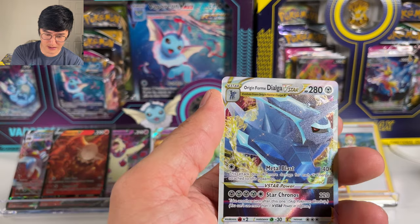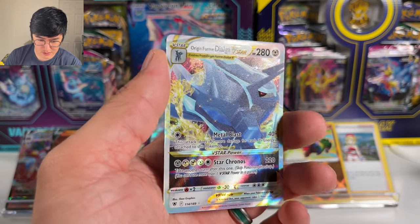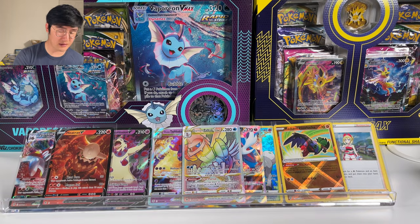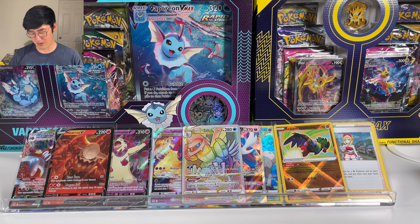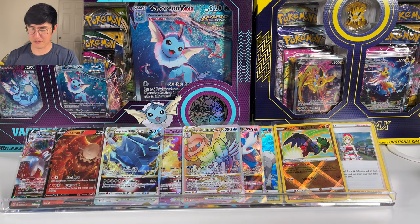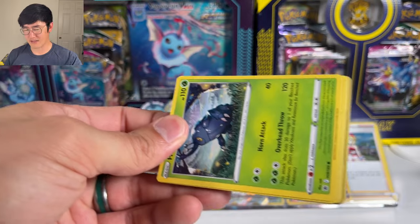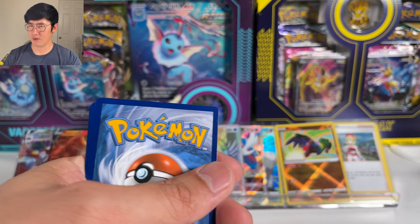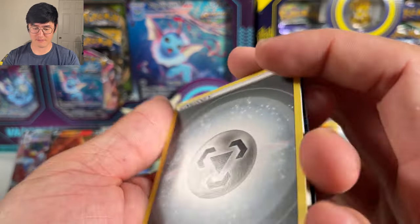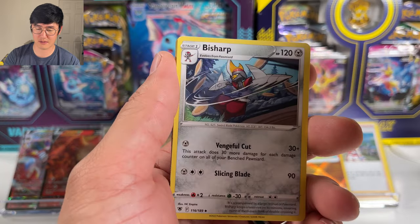Not what I thought it would be, but I'll definitely take this — Origin Form Dialga V-Star! You can tell it's textured. This is not a full art but all V-Stars are like that. So three V-Stars within this booster box — I will say this box is actually pretty stacked. Afterwards we'll do a recap and see how we did compared to others. The worst box I ever opened was six ultra rares where four were Vs and two were V-Maxes — definitely a bad box.